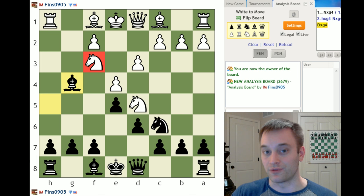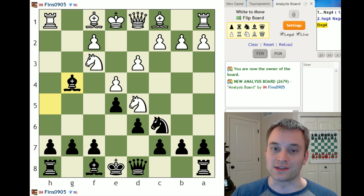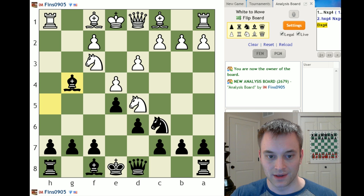Unfortunately, the answer is no. I don't think this sacrifice is sound. I don't think you'll find any strong player who would make this sacrifice in this exact position. The reason is it's just too easy for White to deal with the pin. In this position, there are at least two ways I see that White can easily negotiate it.